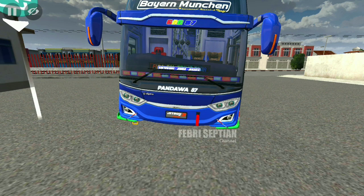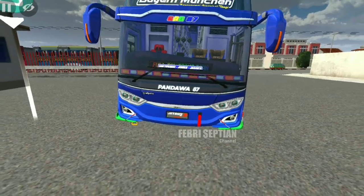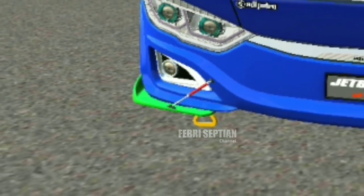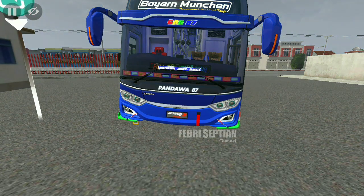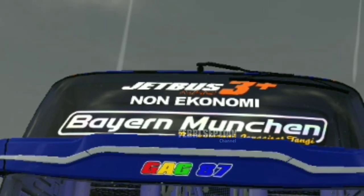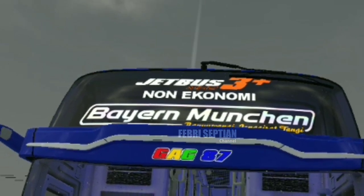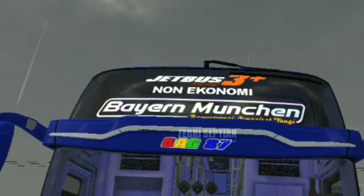Beginilah tampak dari depannya untuk bus Pandawa 87 Dream Coach. Terlihat sangat elegan, apalagi dipadukan dengan full aksesoris seperti hidrolik, gandungan busway, winglet, strobus, dan running tech. Dari bagian atas terdapat 1 wiper, di bawahnya ada tulisan Jetboost 3 Plus Dream Coach, lalu non-ekonomi, dan julukan Brian Mucan.